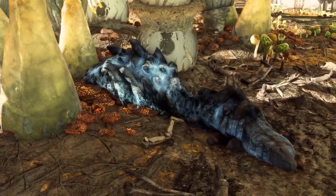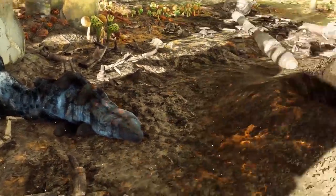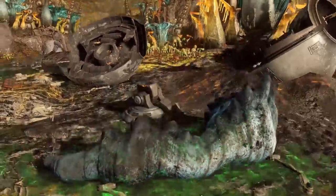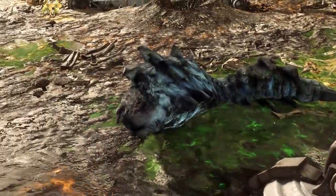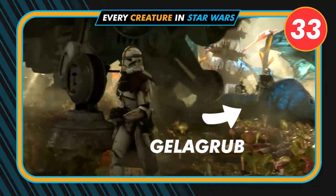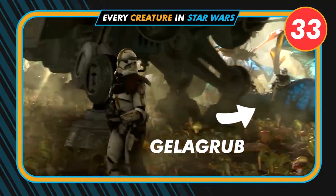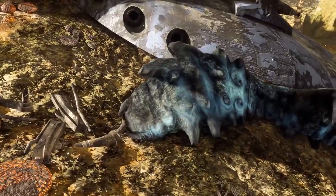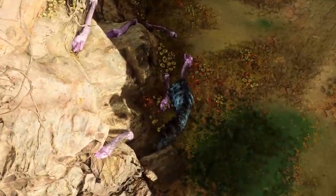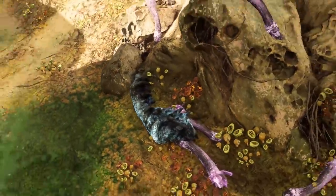A potential related species to the bird is the gelagrub. Even though a lot of people know about the gelagrubs on the map, I wanted to make it known what they are. The gelagrub, also known as Felucian ground beetles, were first seen in Revenge of the Sith being ridden by 327th Legion troopers. This was a favoured way of transport by the clones during the Clone Wars. In Battlefront 2 there are 4 dead ones around the map.